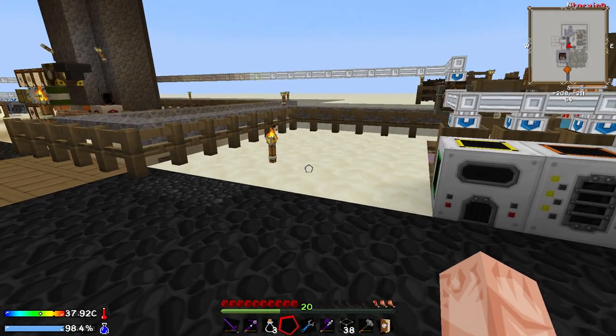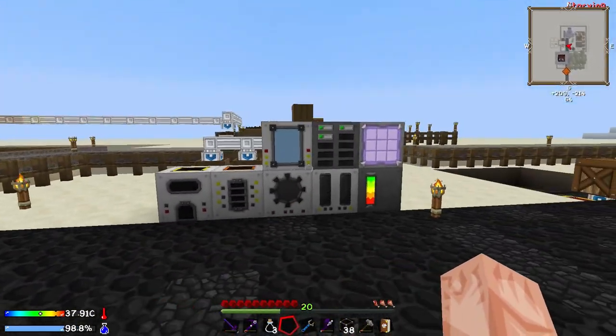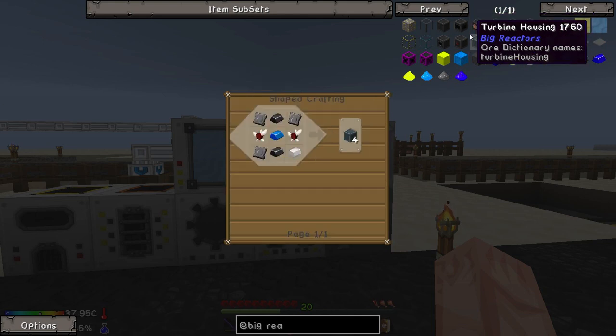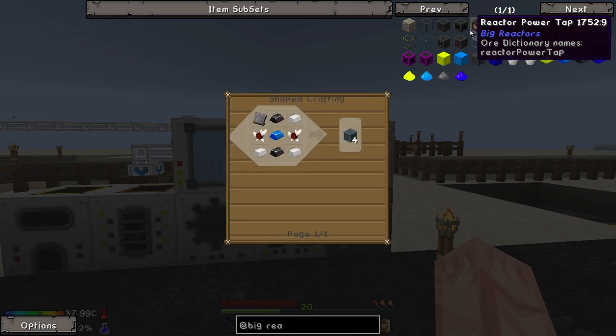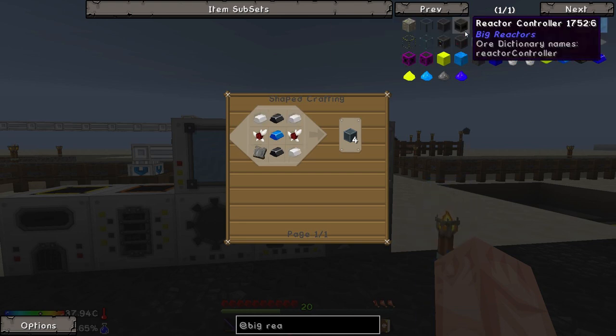I was going to put the reactor here, by the way. However, the problem arises when you want to make a reactor controller. I am clicking frantically on this reactor controller button in the recipe book — and there is no recipe. And it makes me sad.